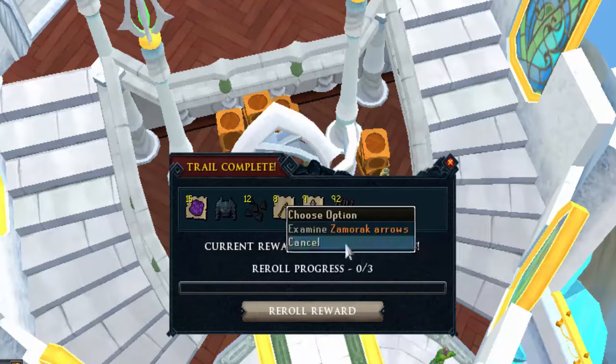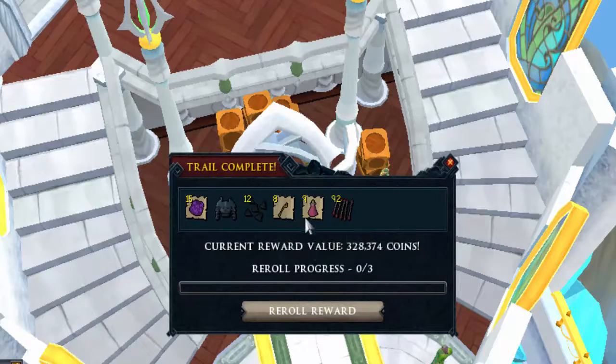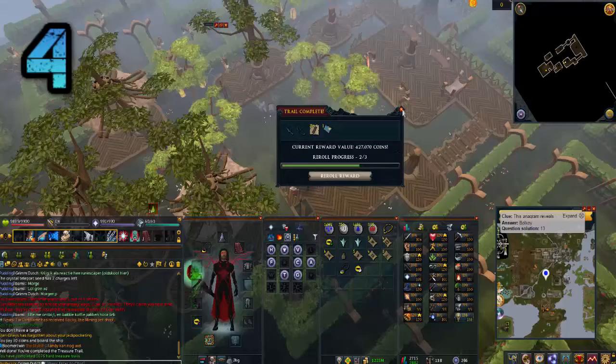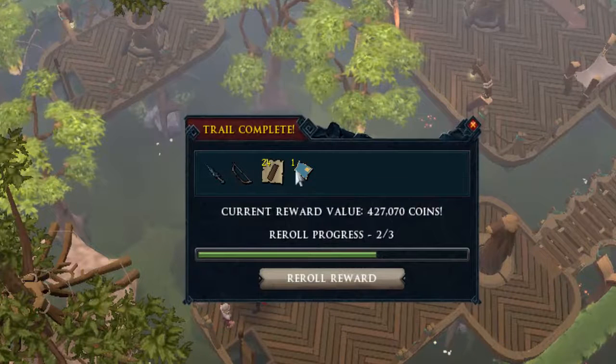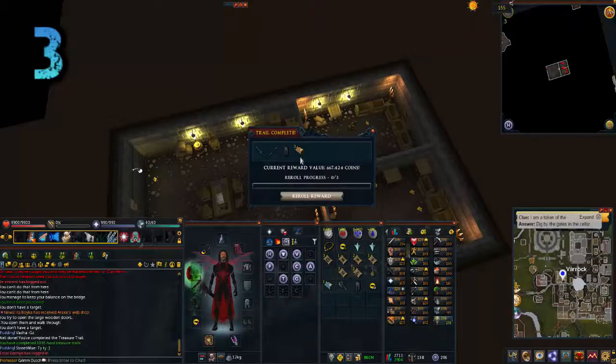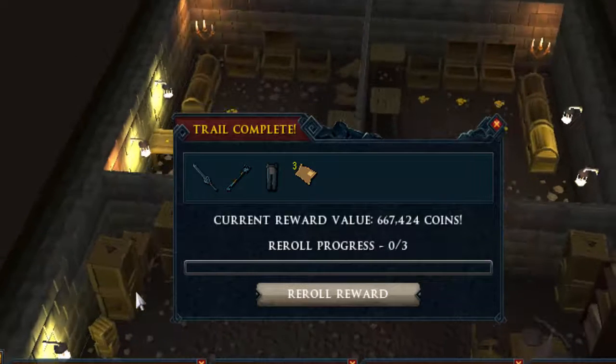Samurai arrows — absolutely worthless, but we'll disassemble them for some extra components. At number 4, the first hard clue scroll coming in with 427k — unfortunately it's only one skipping ticket, but not that bad. Number 3 is another skipping ticket clue scroll, 667k — very good in comparison with the other clues I've done the past few weeks.